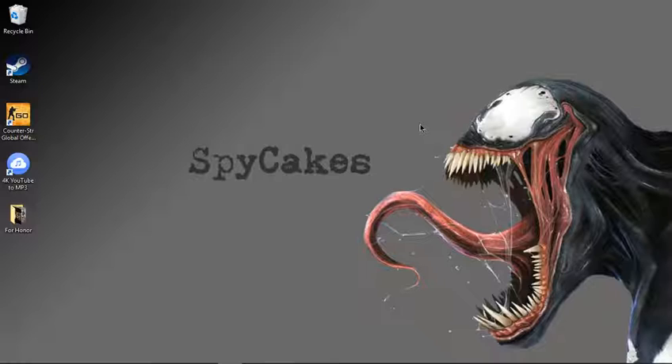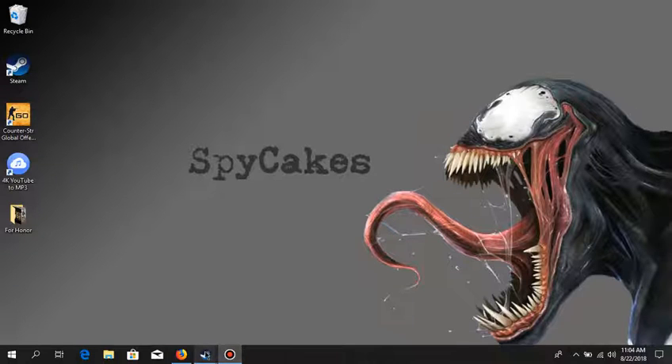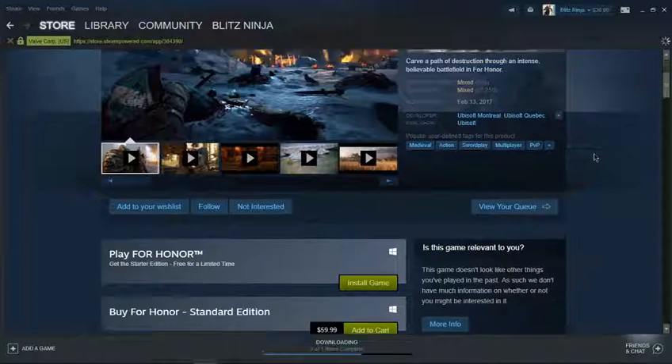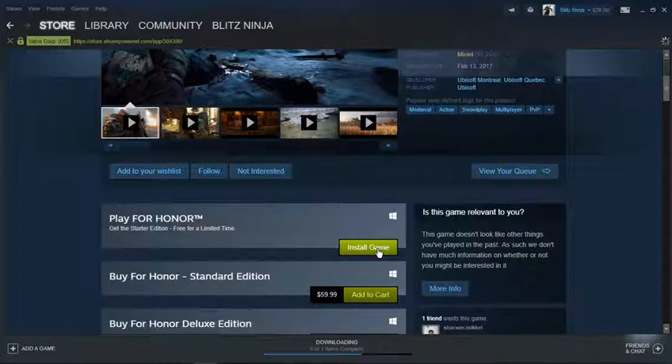I'll be teaching you how you can get Honor Starter Edition for free and keep it forever. Just follow me — go to the video description and you'll find the link, click on it and it will open up this page. Then go a little bit below and press Install Game, then wait a bit.